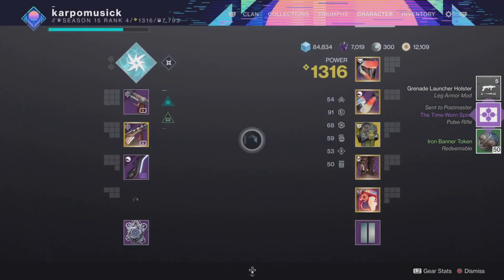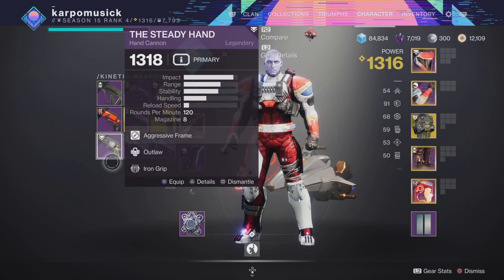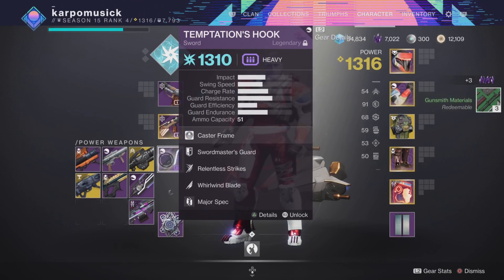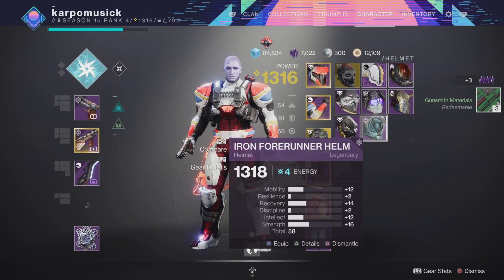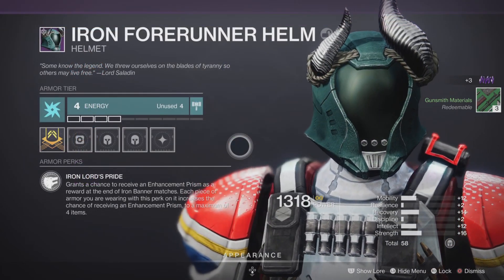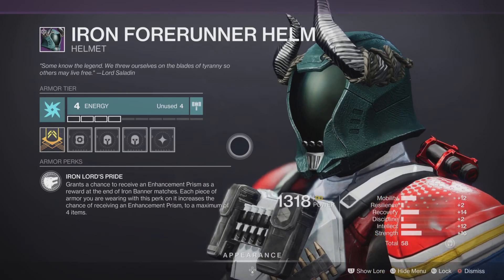If you are one of the lucky ones with Iron Banner engrams in your inventory, open them up today. You're not 100% guaranteed to get the new weapons, but you do have a chance — just like you saw with me. The Peace Bond sidearm looks amazing for the Titan class.